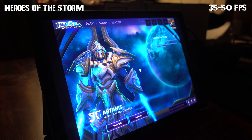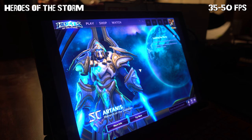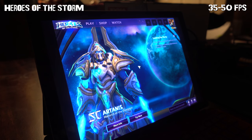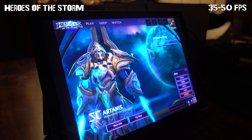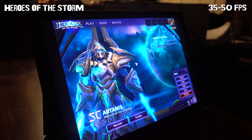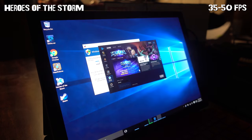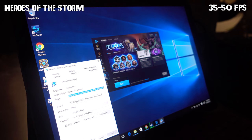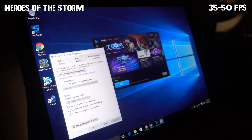Heroes of the Storm is another fantastic MOBA — many would say it's the action-oriented MOBA since its game modes promote combat over farming. Before I could play Heroes of the Storm, I had to deal with the Windows 10 scaling issue. By default, the scaling of the application causes the mouse to be trapped in the top left corner because Windows is misreading how big the application actually is on the screen. To fix this, I simply right-clicked on the shortcut on my desktop, went to properties, then went to the compatibility tab and checked 'disable display scaling on high DPI settings.'